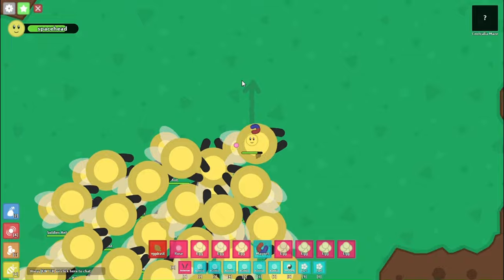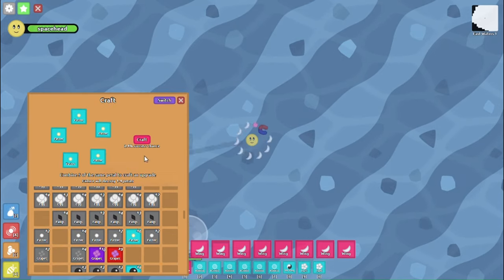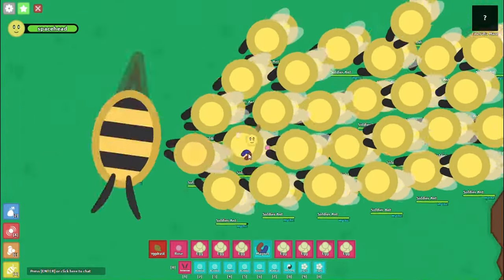Next, we have maze and jungle. Similarly to ant hell, the main purpose here is to save up a lot of legendary and mythic petals and then crack them into ultras. Both of these areas have insanely high mythic spawn rates and a variety of good drops.